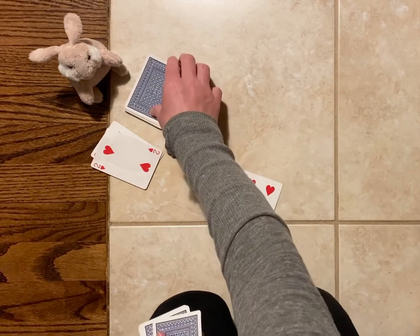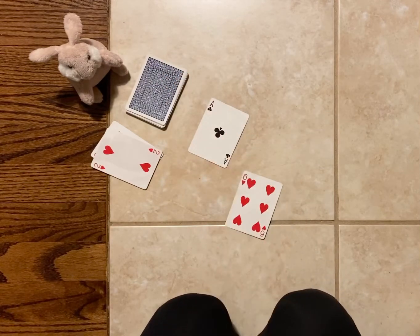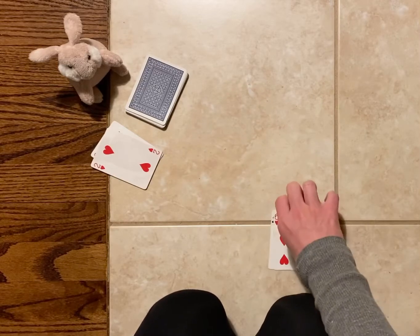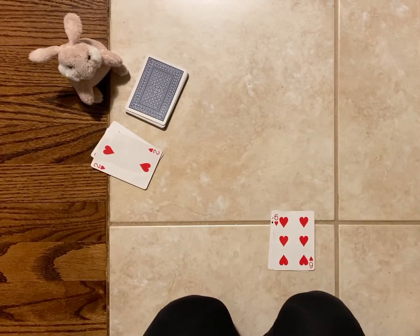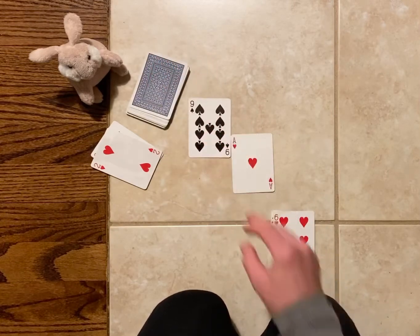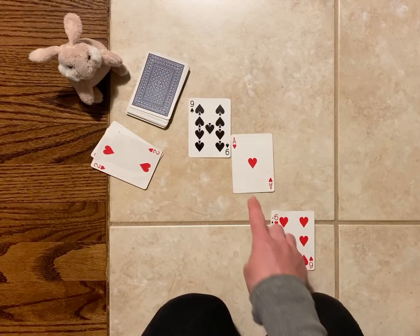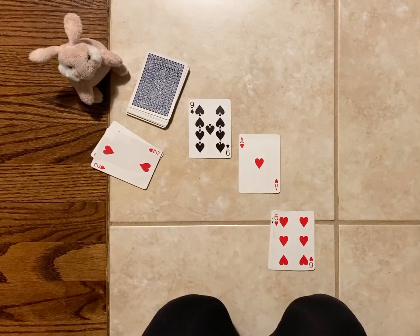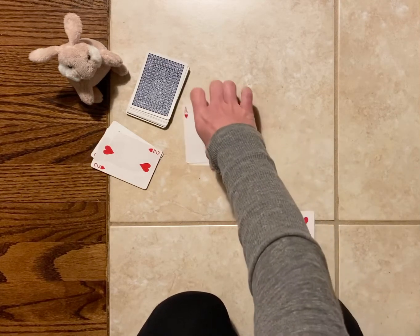We will play again. I have six, bunny has one. Who has more? I have more, so I will get to keep these two cards. We will turn over another group of cards. I have one, bunny has nine. Who has more? Bunny has more, so bunny will get to keep both of the cards.